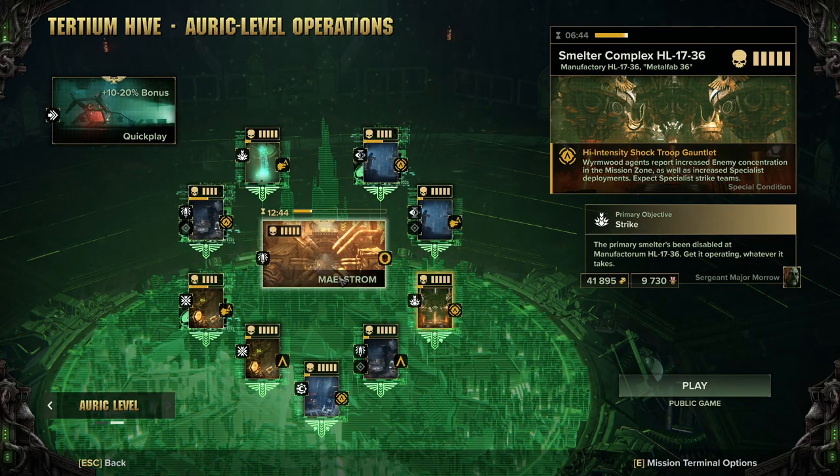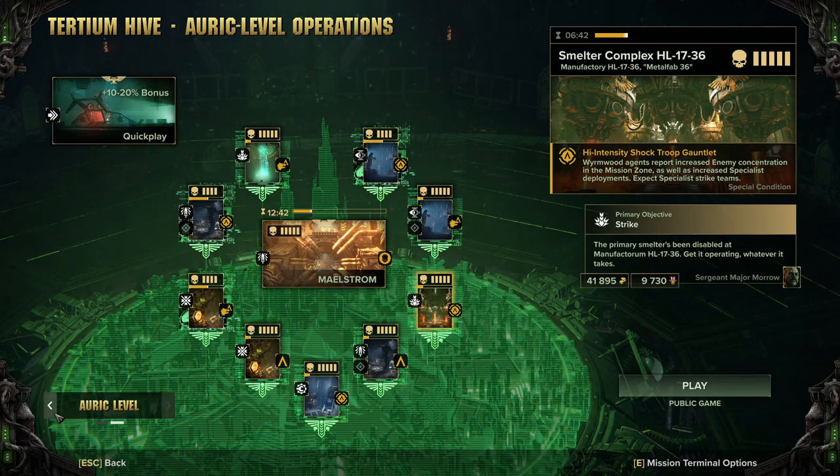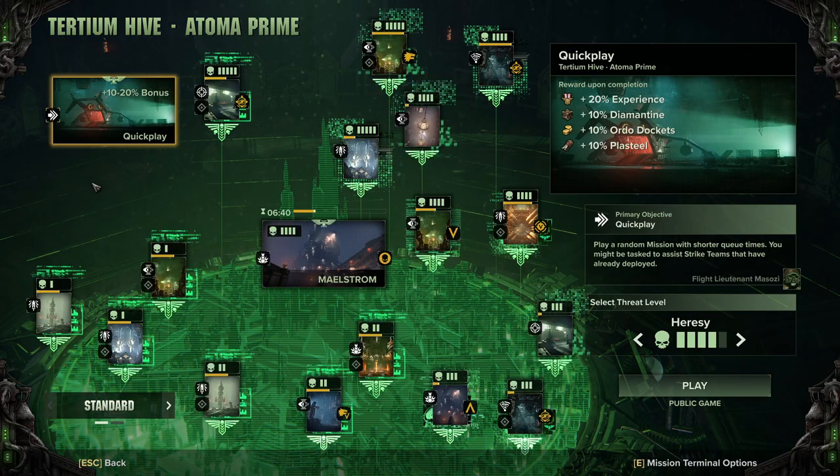Auric missions are very fun but also very challenging. For now I'd say stick to Quick Play and generally around Uprising or Malice depending on how confident you are in these types of games. You can go on higher difficulties if you want — just be aware some people won't appreciate it, but that's online games for you.